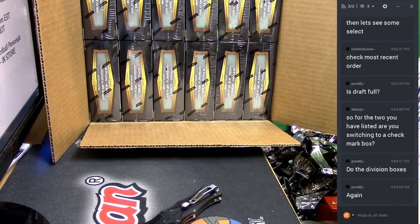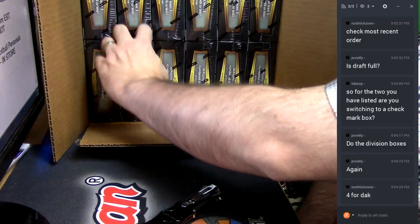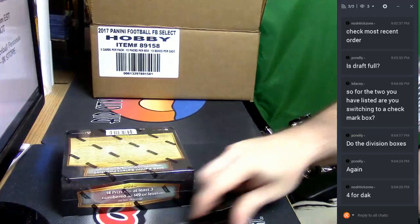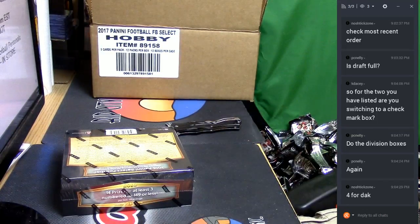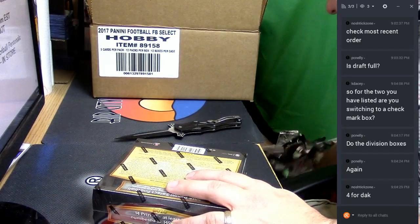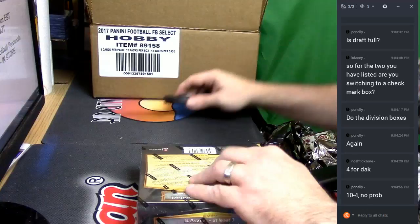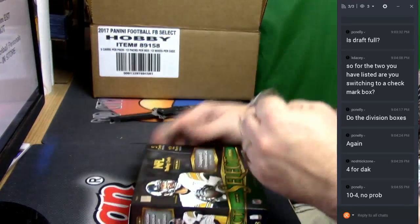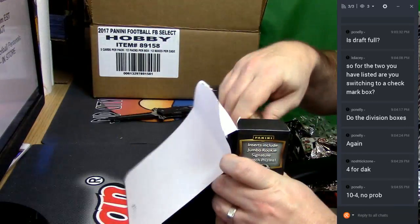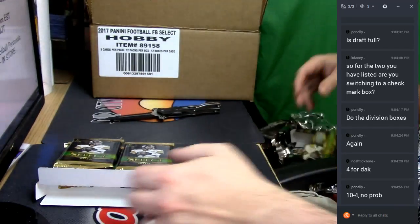I just got to figure out what the price is going to be — one, two, three, four — since there is a price difference on those. But yeah, whatever, we'll do it. See, here's the problem: the last two are in PYTs in the store, so either I refund one of the PYTs or just hope that those PYTs don't fill before I can get more of it.